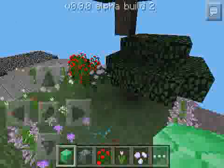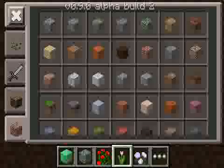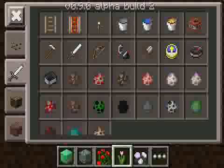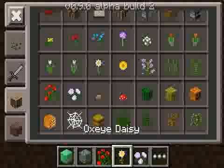Now we go to the flower garden. This is what all the girls are gonna love about this update — which I love about this update — all these cool flowers. There's peony, pink tulips, orange tulips, red tulips, and white tulips. So many flowers, like a flower garden. There's lilac, sunflowers, oxeye daisies, azura bluett, allium, blue orchids, poppies, and our famous dandelion that we always had.